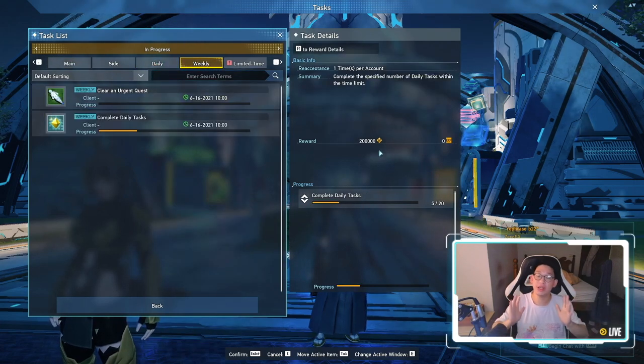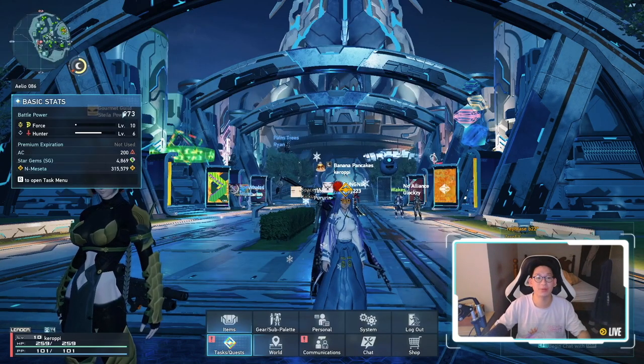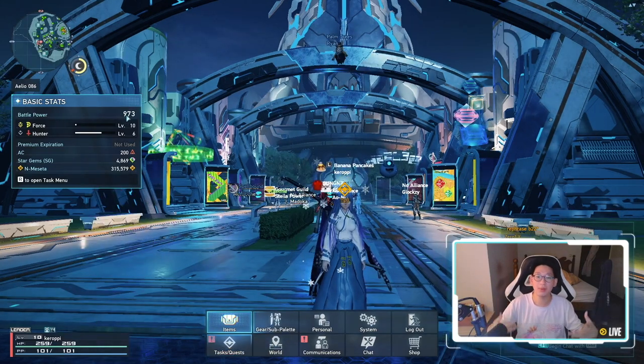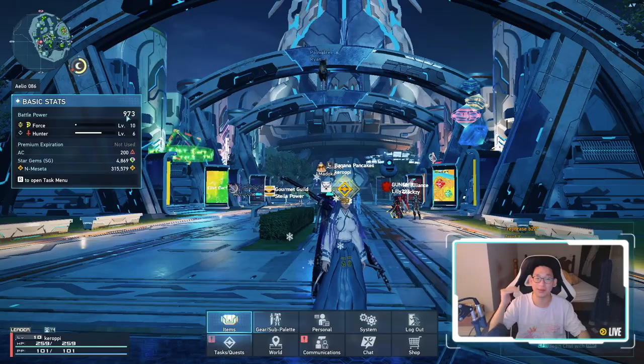You get a lot of money for completing your weeklies, so it should be your number one priority to unlock the dailies and weeklies. In order to do that, you simply need to blast through the main storyline and get to the point where the trio goes to battle. The quest before this requires you to hit 950 battle power. A lot of people are asking: how do I get gear, how do I level up, where should I be grinding to get the 950 battle power after completing the main quest and all the side quests?